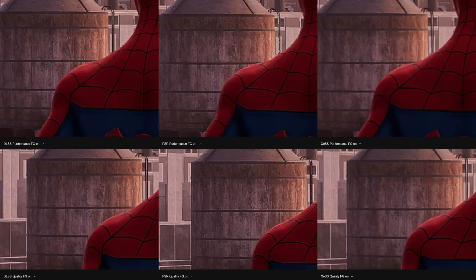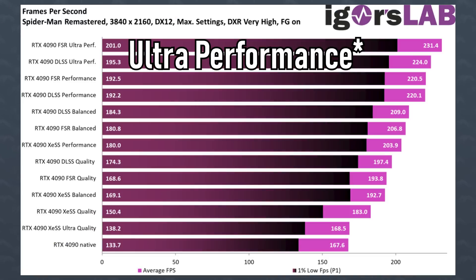On the other hand, if we look at actual frame rates with DLFG, FSR in performance mode has the highest frame rate. Then as you go down the quality settings, DLSS and FSR battle it out, and XeSS has a noticeably lower frame rate. For those waiting for FSR 3, know that the resulting image will very likely be identical to what NVIDIA is pushing out here.